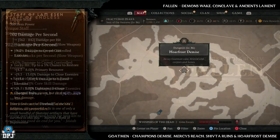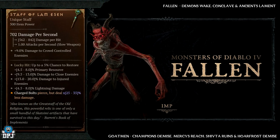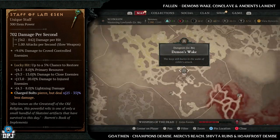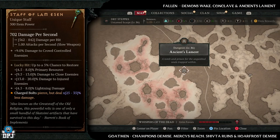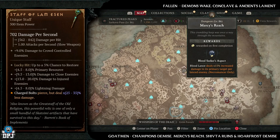Lastly we have the Staff of the Lam Essun. This also has an increased drop chance from Fallen and Galtman enemies. Fallen dungeons: Demon's Wake, Conclave, and Ancient's Lament. Galtman dungeons: Champion's Demise, Mercy's Reach, Shifter Ruins, and the Hawthoros Demise — those are what I'd recommend farming to try and get this item.